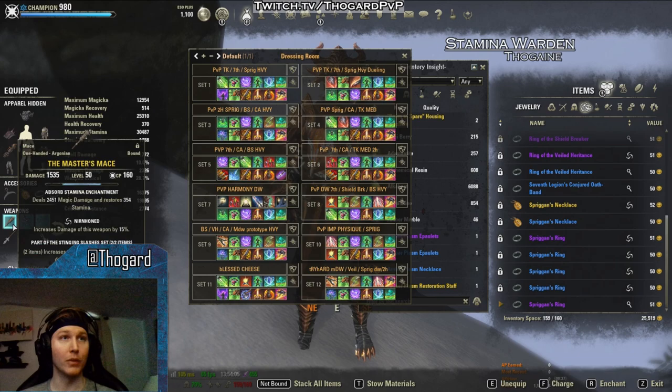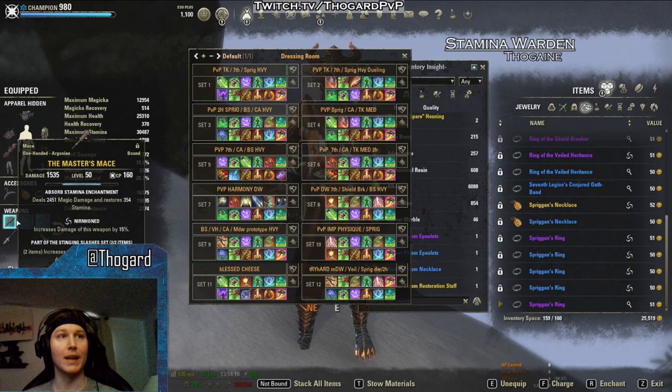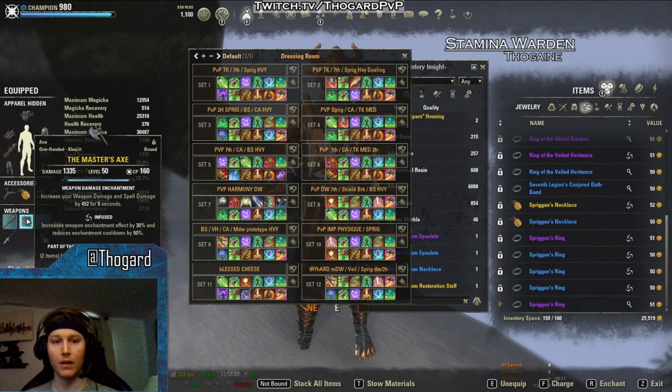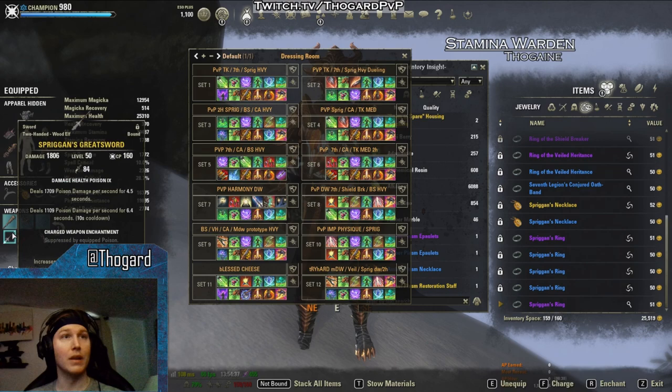When we're looking at the weapons, we're looking at Nirn-Honed Masters Main Hand and an Infused Off Hand. On the weapon enchant, we've got Absorb Stamina on the Main, and Infused Weapon Damage on the Off Hand. Neither one of those is very outside of the box. The Absorb Stamina is one of the most efficient weapon enchants you can use. And because we're already going to have a dot through another source, we don't necessarily need to run a Disease Enchant here. On the Main Hand, we're looking at a Spriggan's Greatsword Nirn-Honed for that extra damage and burst, with a Double Dot Poison to increase the pressure.